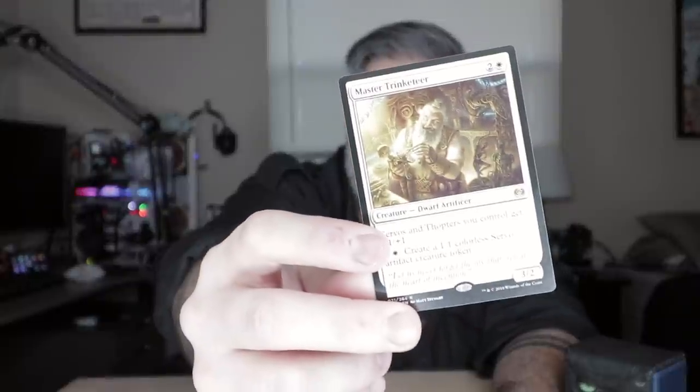Scarab God is an unreal creature. It's completely understandable why the temur or energy deck would be splashing for Scarab God, because once that guy hits the board, the inevitability goes through the roof — very hard to kill. There's a reason why that guy is like 40 to 45 bucks in Standard right now. Last card — Master Trinketeer, not exciting.